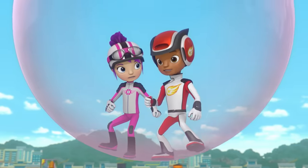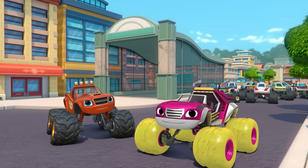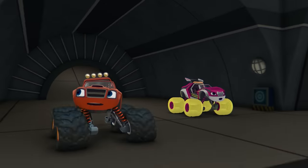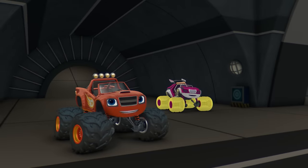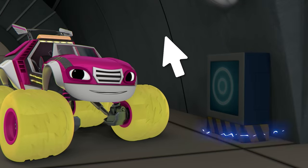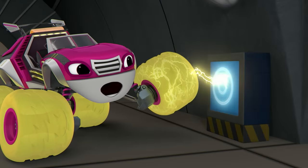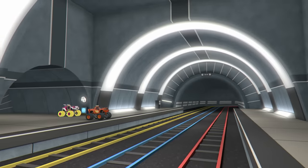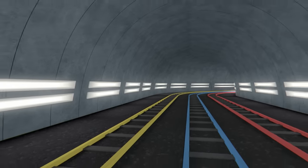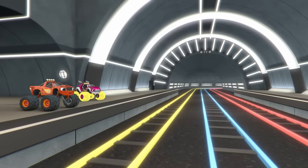Blaze! Look! There's a tunnel! We could use it to go under the traffic! Come on, Blaze, this way! Whoa! It's so dark down here, I can't see a thing! I can help with that! Click the switch to turn on the power! Electric Charge! Hubcaps! We're in a subway station! Check out the tracks! Those special tracks are what give subway trains the power to move!